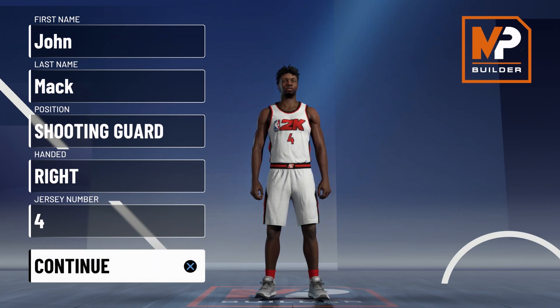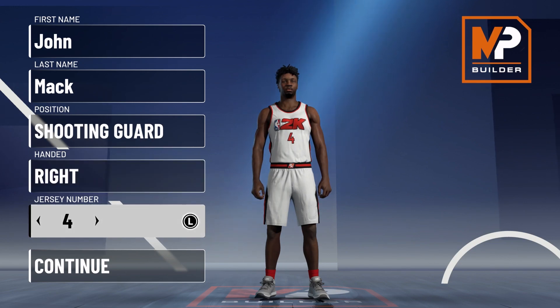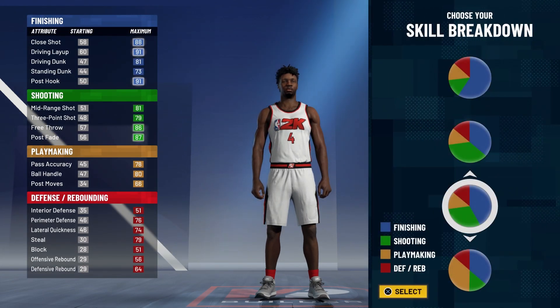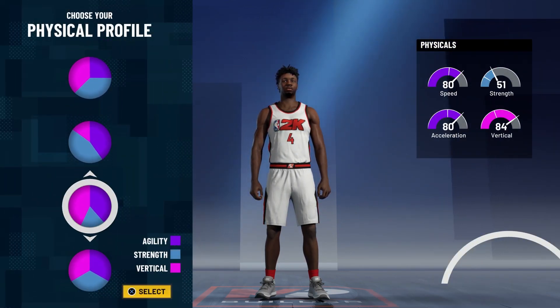Without further ado, let's get into the build. This is going to be shooting guard — position doesn't matter, jersey number also doesn't matter. I just chose four because that's the number he wore on the Ignite. For the pie chart, you're going to go with the more blue than green pie chart, and for the physical profile you're going to go with the speed invert physical profile.